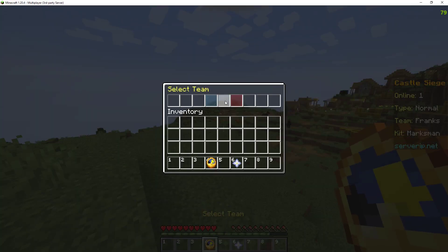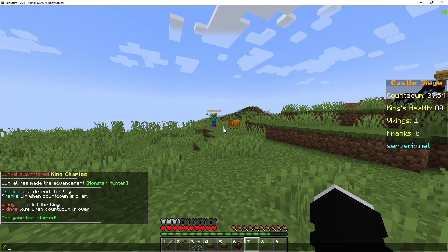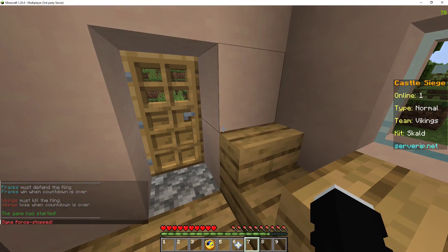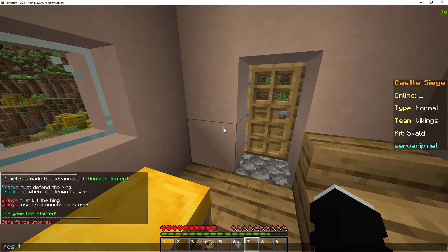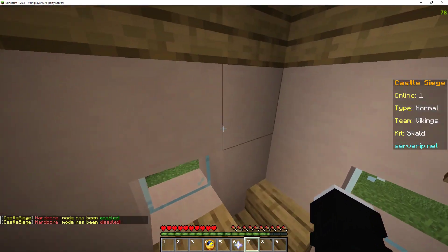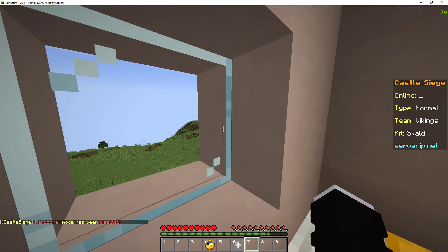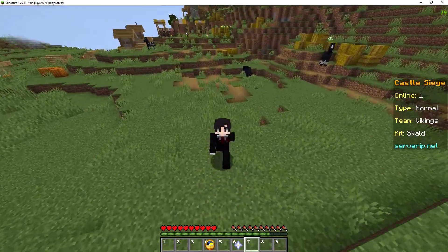I'm going to choose the Vikings again and go to cs start. If I want to end the game I'll do cs end game — game stopped. You can also do cs type, which you can switch to hardcore mode where everyone has one life, and you can switch it back — hardcore disabled — so you have five seconds to respawn each time you die. That is it, hope you enjoyed, bye.